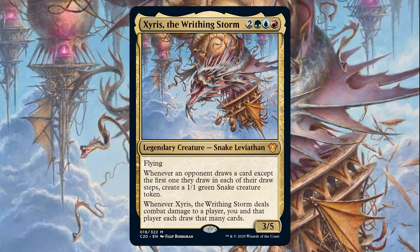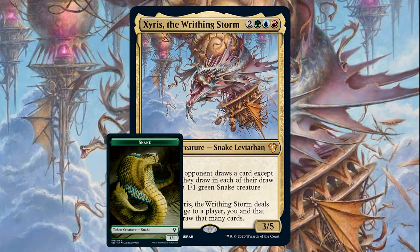C20 gave us a bunch of new commanders and one of them is Zyrus the Rising Storm. Zyrus is a legendary 3/5 snake devise creature with flying that costs 2, blue, red and green. Whenever an opponent draws a card, except the first one they draw on each of their draw steps, create a 1/1 green snake creature token. Whenever Zyrus deals combat damage to a player, you and that player each draw that many cards. So what immediately comes to mind is a deck that abuses several draw 7 effects, also named wheels, to create a humongous amount of snake tokens to overpower our opponents.